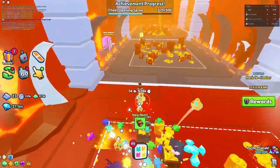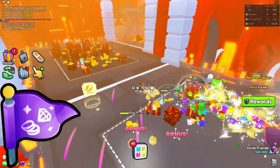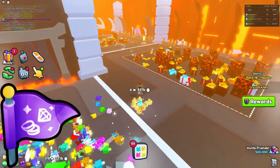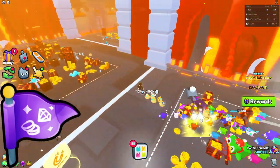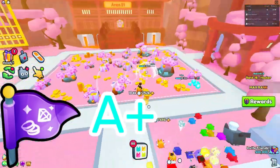Now moving on to the top three flags. At number three we have the Fortune Flag, which is a combination of the Coins Flag and the Diamonds Flag, but instead of two times more diamonds it gives 2.5 times more diamonds. That's really great — it's a very overpowered flag. I'm rating this one an A plus because it's excellent for grinding.